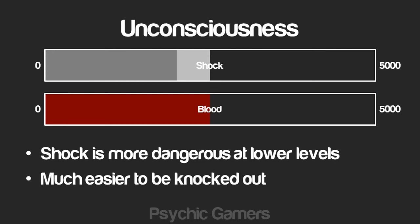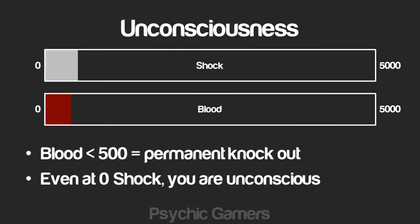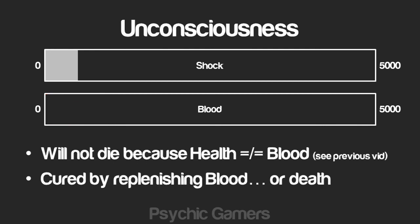With lower blood, however, shock becomes much more dangerous — it's a lot easier to be knocked out and knockouts can be significantly longer. If you took two guys, one at full blood and one at half blood, and applied the same amount of shock to both, the guy at half blood is going to be out for a lot longer. This is why it's important to try and keep your blood level high. At very low blood levels you can even end up in a state of permanent unconsciousness. Because of the way the formula works — shock plus 500 — you're effectively always on 500 shock, meaning if your blood is below 500 you're always going to be knocked out. Even if you completely bleed out you won't die naturally, because health does not equal blood. So there are only two ways out: replenishing blood or death.